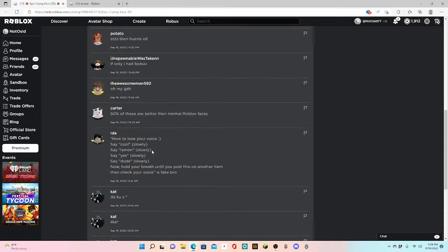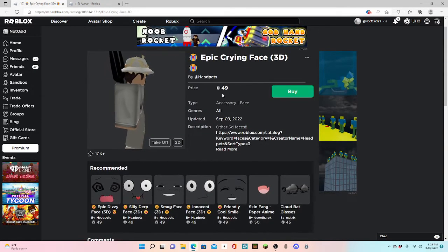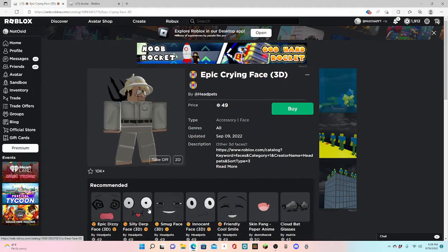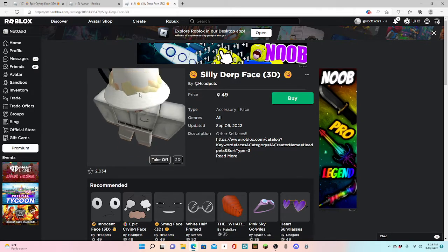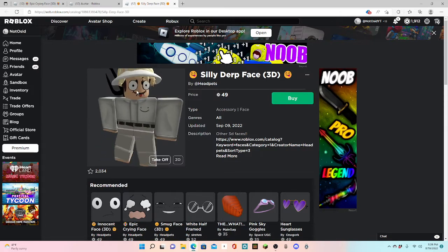I don't know — actually, if any of these are better, they look way more detailed. So we have epic crying, the epic dis, the silly derp. Silly derp might work for my avatar because of the eyes. It looks really weird, but I think it's actually good.